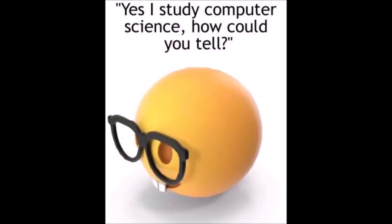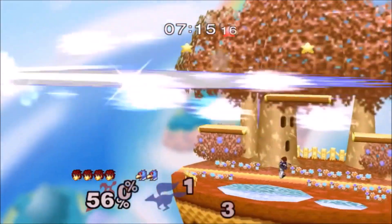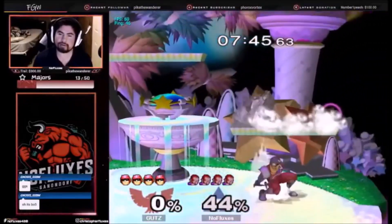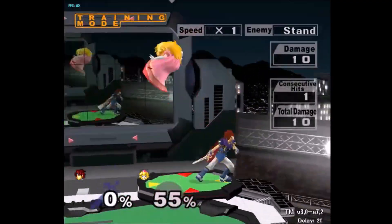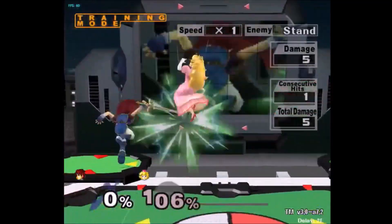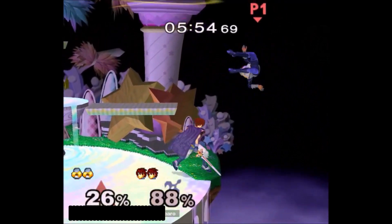In closing, the purpose of all these combos is to mix up your opponent's DI. Your opponent will often keep DIing and expecting f smash. When they hold in, you want to get as much damage as possible. When you condition your opponent to start holding out to escape your combos, you can let the early f smashes rip and watch them fly.